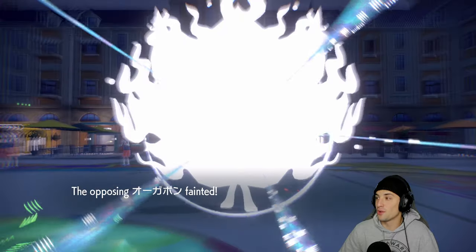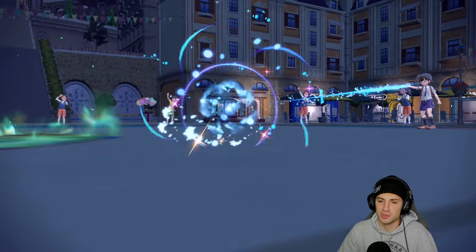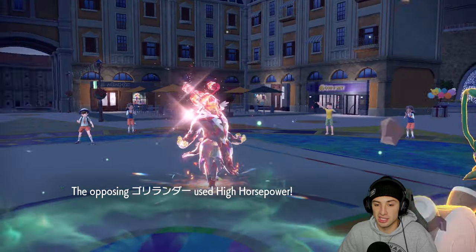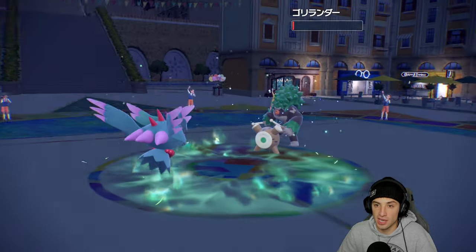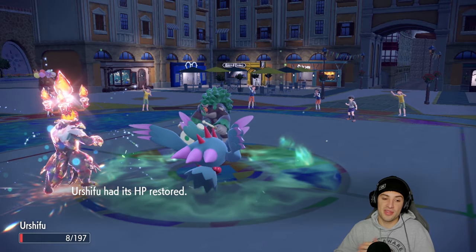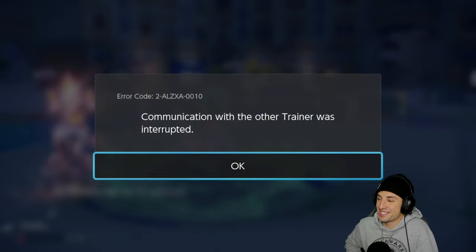I thought we were in the dumps, then I saw it was a Fire Tera type — I was thinking it was a Water Tera type. That was the most perfect thing. He had High Horsepower, super surprising. We give Roaring Moon a free Focus Sash but it doesn't matter — just turning off their console, they had enough for today. That's a 2-0 record, let's hop to our third match and go for the 3-0!